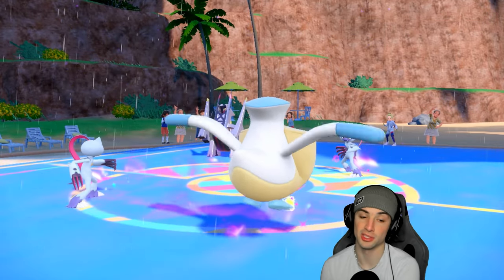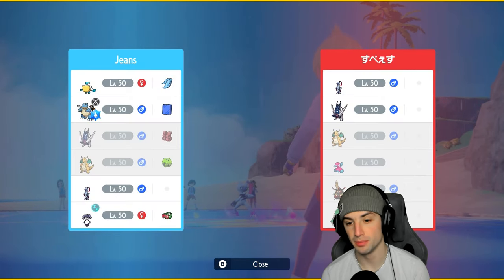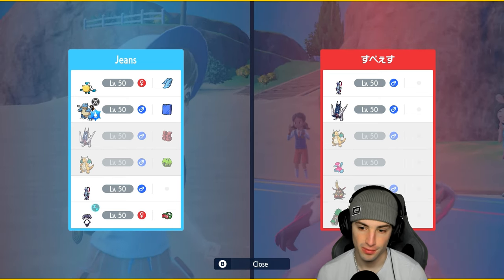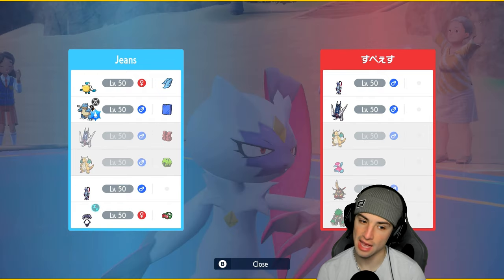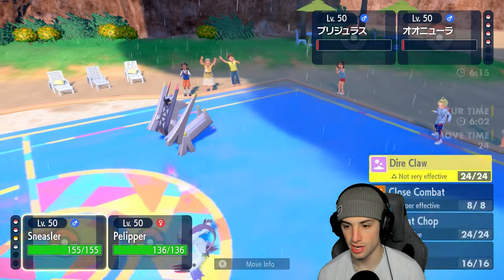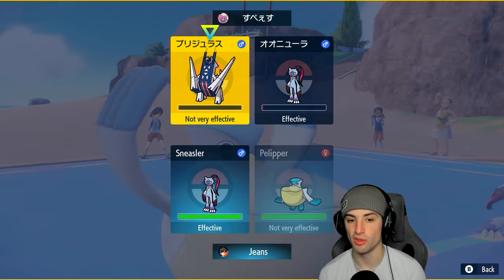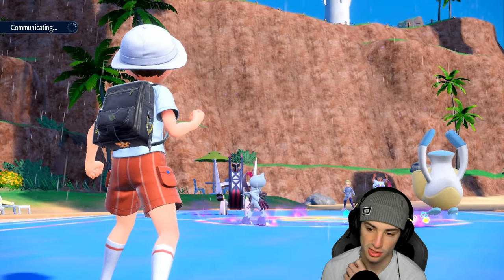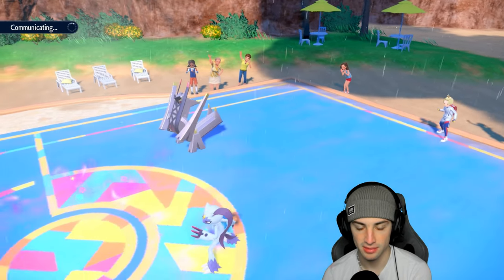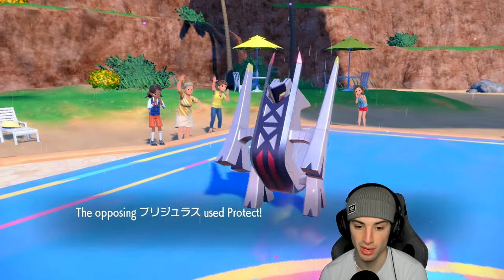Their final Pokemon could be Roilloom. Pelipper's locked into Hurricane or Weather Ball — I'll go Weather Ball since I have Sneasler here with Dire Claw to deal with Roilloom. Dire Claw into this slot just in case they want to swap, and from here we're going into Weather Ball. My Sneasler needs to go first — throw a Dire Claw! We've got fast Pokemon with Choice Scarf and unburdened Sneasler. They Protect Arch Ludon, which is totally fine. I need to outspeed him first and foremost.